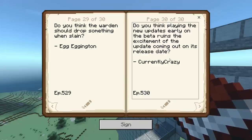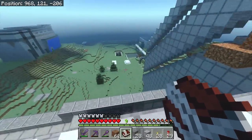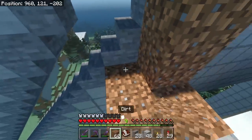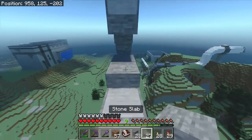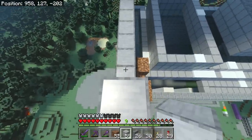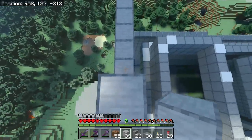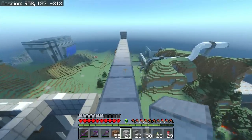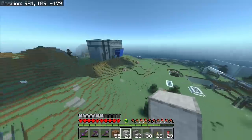From CurrentlyCrazy: 'Do you think playing new updates early on the beta ruins the excitement of the update's release date?' Just so you know, I'm actually not on the beta — I play with experimental features, which you can do too in the base game. Just go to your world settings and toggle experimental features. The beta is a completely different version of the game; this is just a bit more stable with fewer features. When the update fully comes out I'm not as hyped as I'd be getting everything at once, but at the end of the update they add the final thing, so I still get something. We don't have the sniffer yet, or the torch flower or the pod plant — really looking forward to all that.